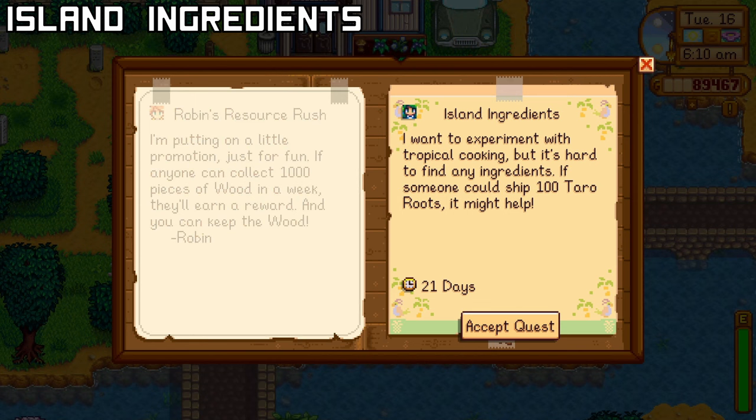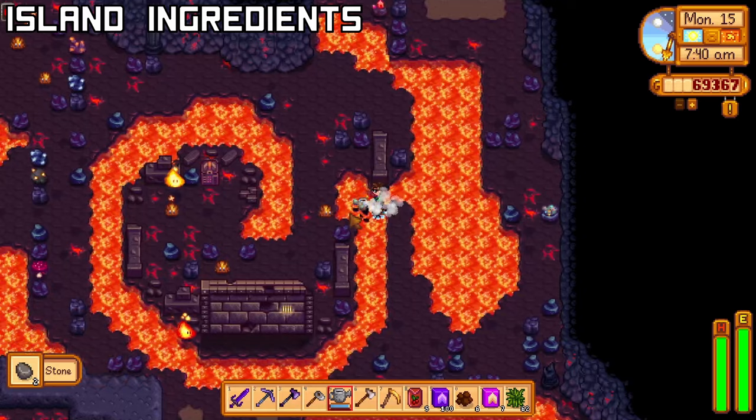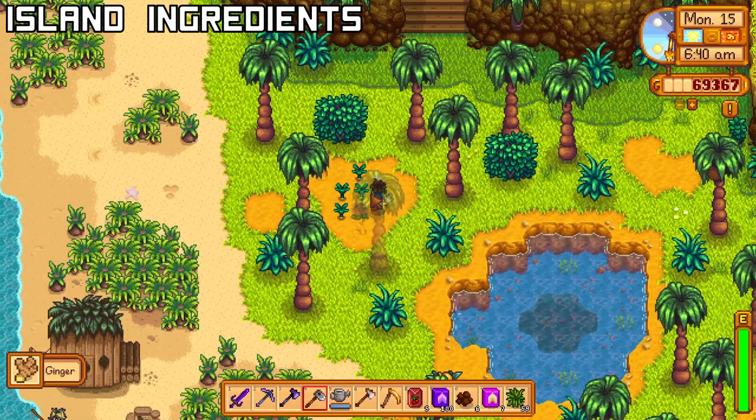Caroline wants you to harvest and ship 100 Ginger, 100 Taro Root, or 100 Pineapple — she makes the decision for you. For Ginger, use a Burglar's Ring and kill Tiger Slimes in the Volcano Dungeon. There are also Ginger spots located on Island West and next to the Island Field Office. Ginger spawns randomly every day so make sure you're going out frequently and checking when it's available.